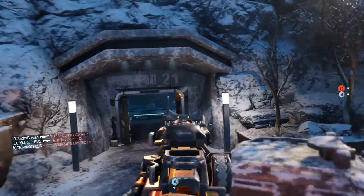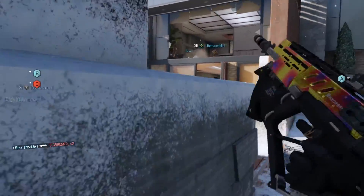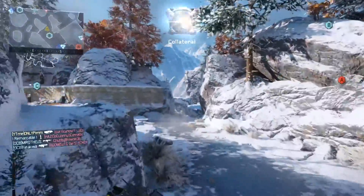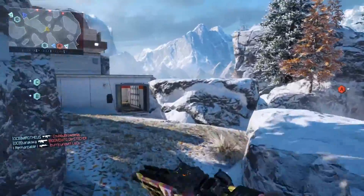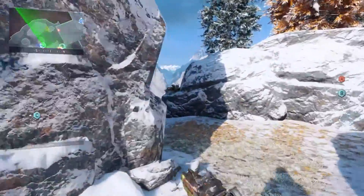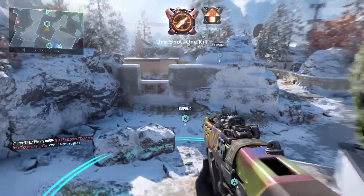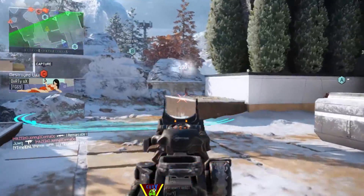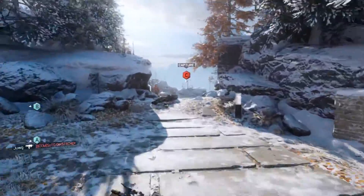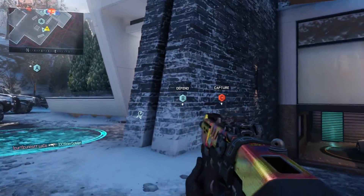I've officially got every single submachine gun gold, which means I have got it diamond and I'm one step closer to the dark matter camo. First of all, I've got the Cuda diamond — I think this one is probably one of the most underrated submachine guns in the game because it really does shred a ton. I'm going to go through the submachine guns and how I thought they were with the headshots. The Cuda was pretty easy because it shredded absolutely a ton. The VMP was obviously really easy apart from the recoil sometimes, but if you just put an ELO sight on it, it's really easy as well. The Weevil, one of my favorite guns, so that wasn't difficult whatsoever.